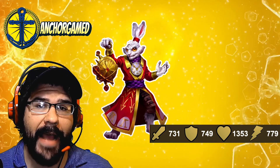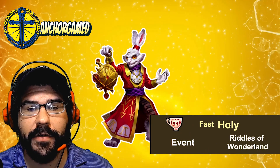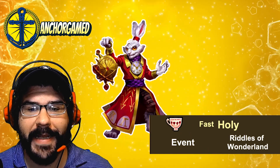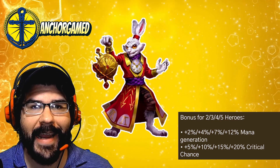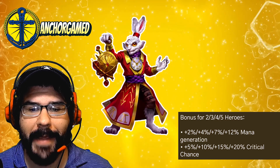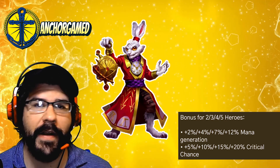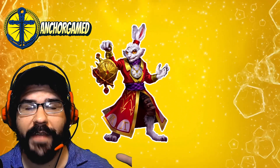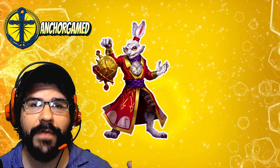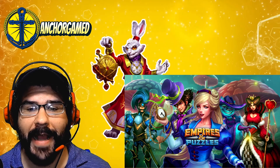He is running at fast speed, which is kind of weird because I thought that he ran at average speed. He is part of the Riddles of Wonderland event, which means they do get a bonus. Between 2, 3, 4, and 5 heroes, they get anywhere between 2% and 12% mana generation and anywhere between 5% and 20% critical chance. Really awesome — I do really appreciate what Riddles of Wonderland does, because those are pretty impacting things.